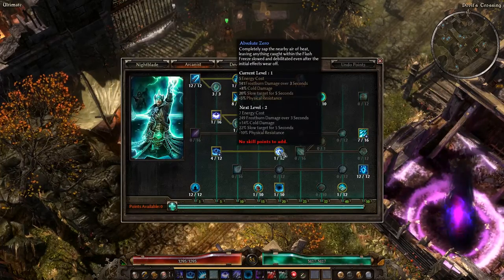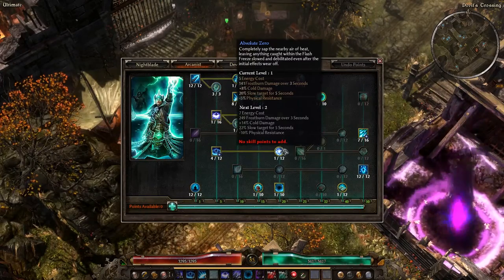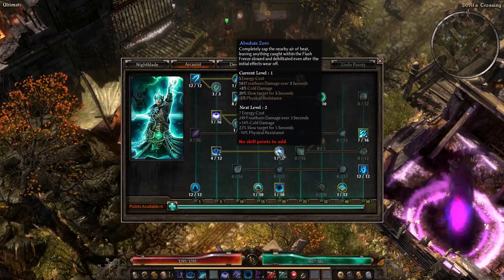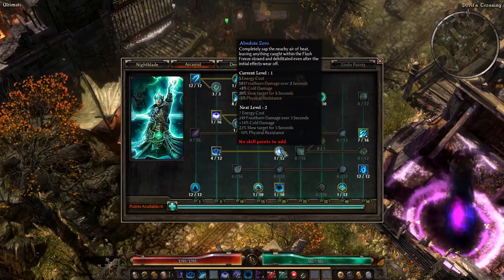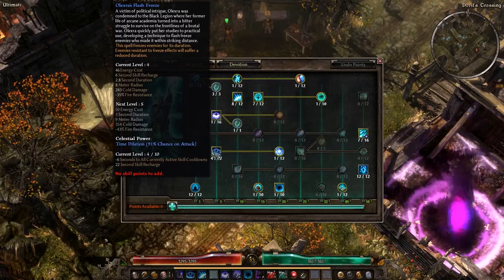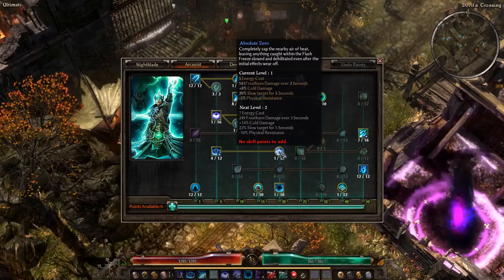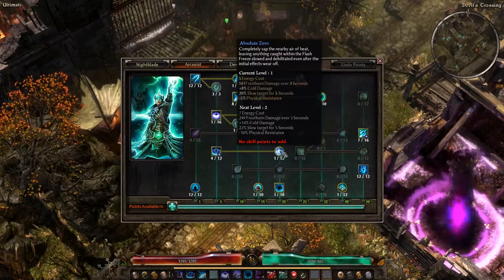Electra's Flash Freeze has one modifier: Absolute Zero. It completely saps the nearby air of heat, leaving anything caught within the Flash Freeze slowed and debilitated even after the initial effects wear off. This deals a flat chunk of Frostburn damage over three seconds, adds percent cold damage onto the cold damage of the main ability, slows the target, and reduces the target's physical resistance for the duration. You hit people with cold damage, they're frozen for the duration, and after the freeze wears off the slow takes effect. Enemies that are freeze resistant — like in Ultimate — will still be slowed after the freeze. During the duration you'll also reduce their fire res and physical res, and deal more Frostburn and cold damage.